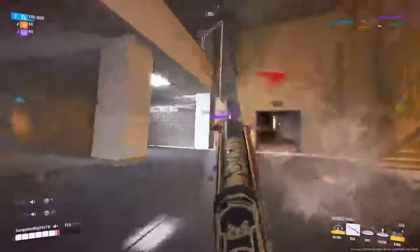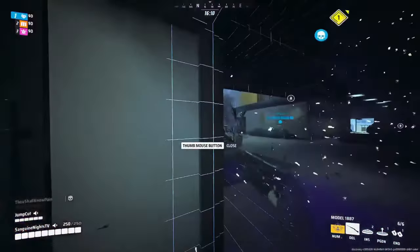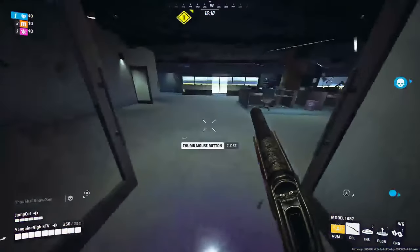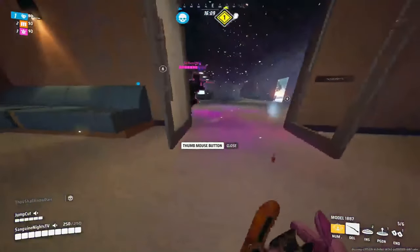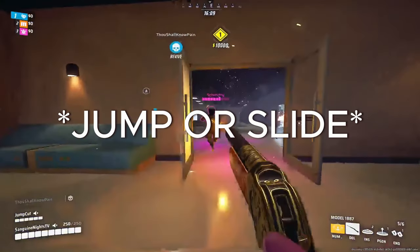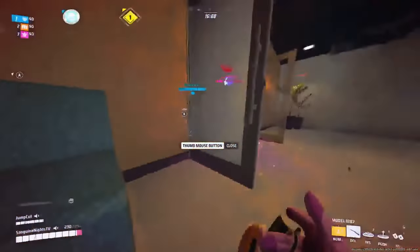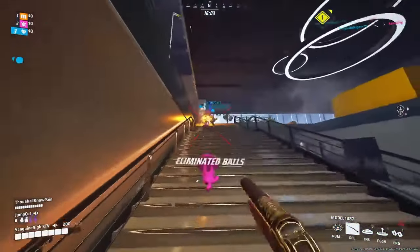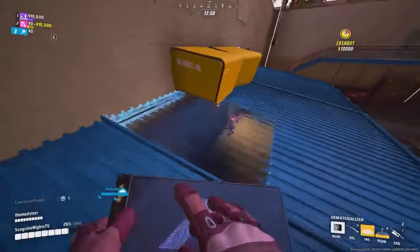Slide hopping revolves around having toggle sprint on a key you can easily press. From there, you simply turn in the direction you want to slide hop, cue or proc sprint, take a couple steps, press crouch to initiate sliding, turn or flick to a target of your choice, take a shot, finish the slide sequence, and jump in a direction of your choice at the end of the slide. This direction can be back the way you came, north, south, east, west — wherever. The direction you go after your slide is entirely up to you.